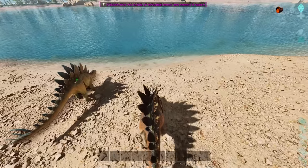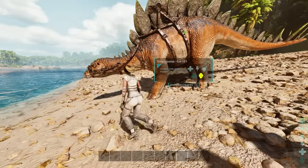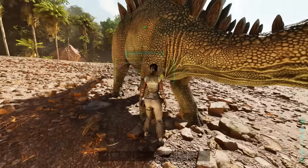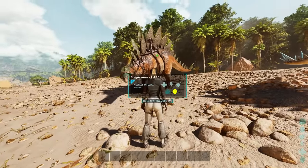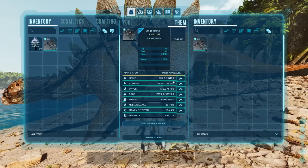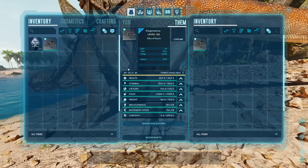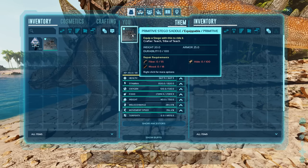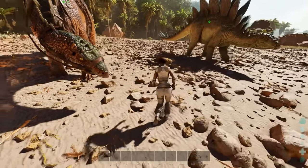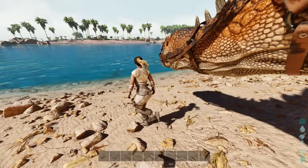The other thing that seems to exponentially change the durability is the health of the dino relative to the damage it's taking. This one has 3,000 health and this one has something like 3 million health. When the Giganotosaurus bit both of these, this one took much more overall durability damage than the other because it was based on the current health-to-damage ratio. So the two things that affect durability are: are you riding the dino, and how much health-to-damage is currently being taken? Notice this is a zero durability saddle and it is still working just fine. After testing, the only way durability really goes down is when you're riding it — and it has literally zero effect. Zero. Zilch. Nada. Durability has zero effect no matter what someone tells you.